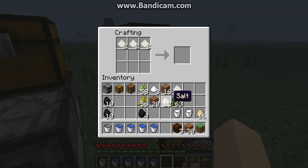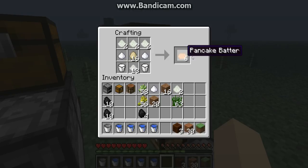So you take the flour, put it on top, take the salt, take the eggs, take the sugar — I think I only have enough sugar for one. And then milk — I need two milks — and then that gives you six pancake batter.